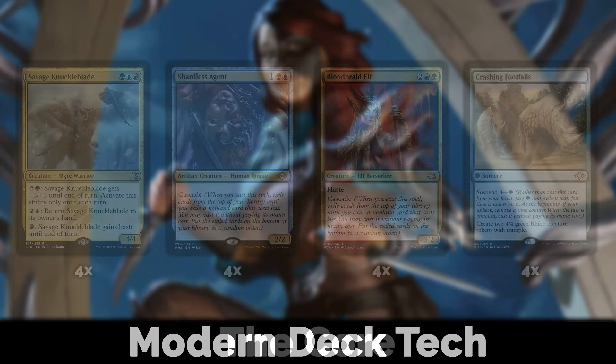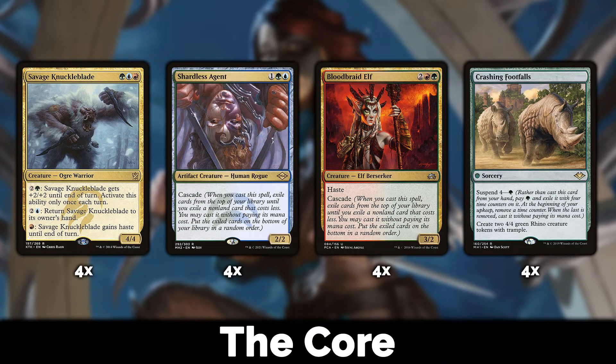The core of the deck: Savage Knuckleblade is green, blue, red for a 4/4. For two colors and a green, it gets +2/+2 until end of turn — great, though you can only do it once, which is a bit unfortunate. For two colors and a blue, you can return it to its owner's hand, which lets you protect it or chump block and bring it back.